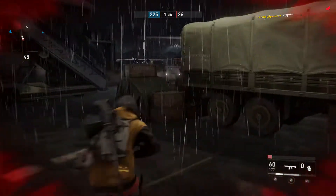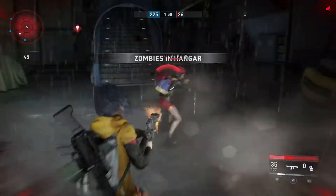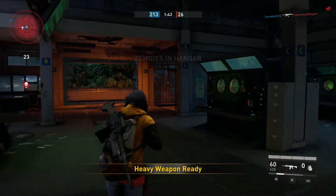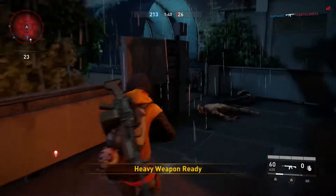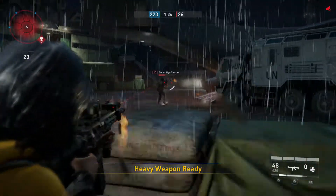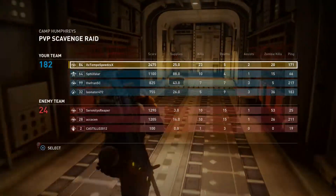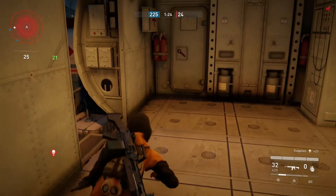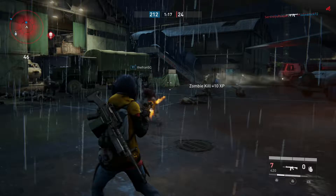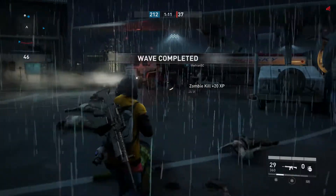We are going to stand our ground. Two enemies are going to run down here though. We are just going to lose that. We've got two on our team carrying a lot more than the other two, but hopefully we should be okay. Let's just try and grab some more ourselves. We'll help out our teammate with these zombies — should be okay now.